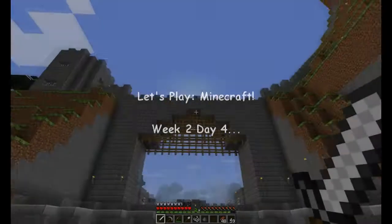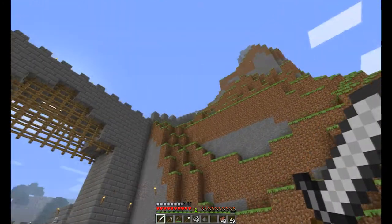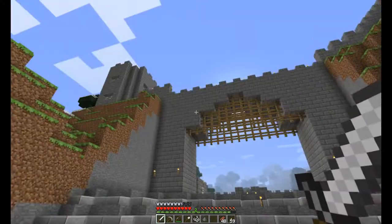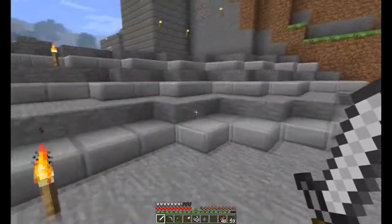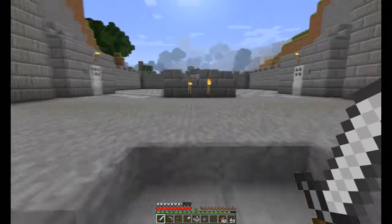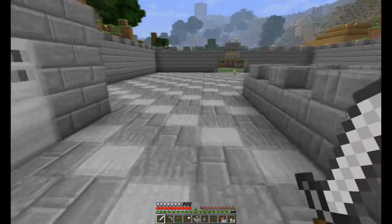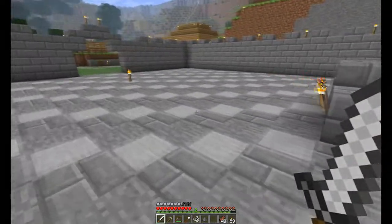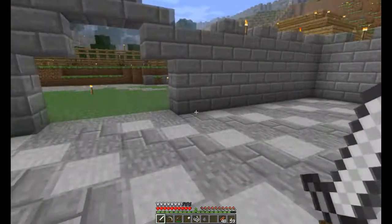Hey guys, Hulzi here, welcome to another Minecraft video. As you can see we've finished our gate, added a tower at the top, just put some fine touches on the stairs and lit it up and everything like that. Made the entrance a bit more inviting — this is meant to be the only way in to the castle. Got a couple of guard towers in here and then the floor, the area, entering the kingdom really.